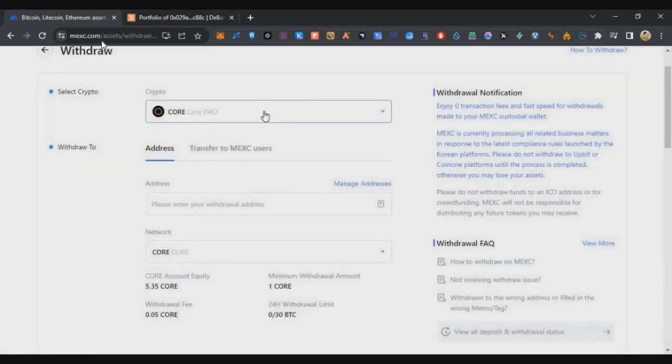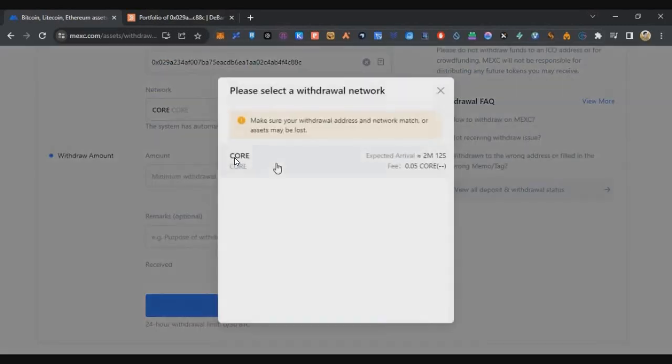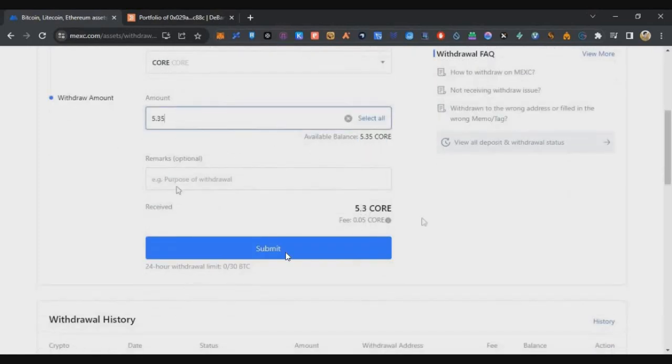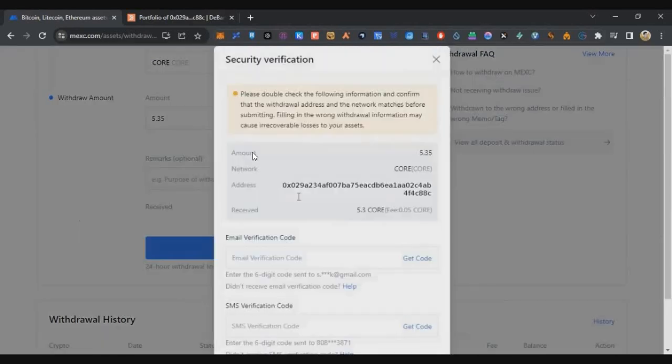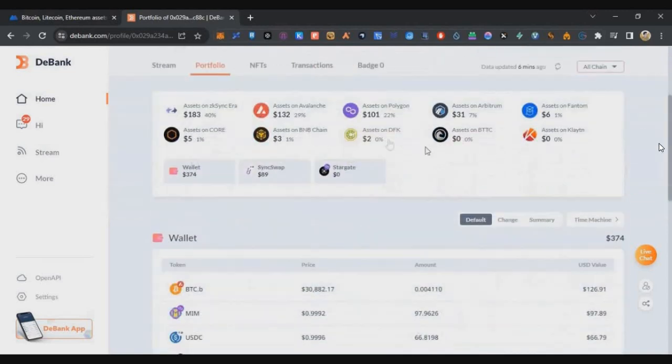Now we need to activate the new chain — Kodao chain. Go to MEX Exchange, buy at least $5 worth of Kodao tokens, and deposit to your airdrop grinding wallet. This week we are adding five more dollars to our wallet. Click on maximum, click on submit, and complete the OTP and authentication. After that you'll receive your tokens.